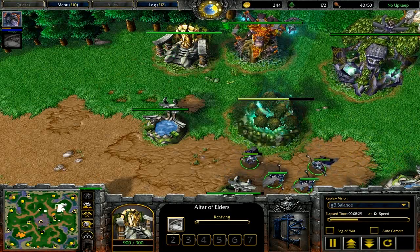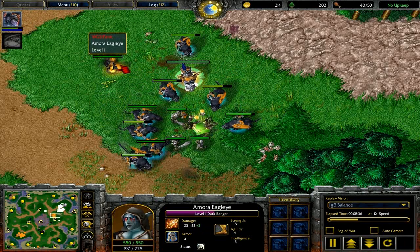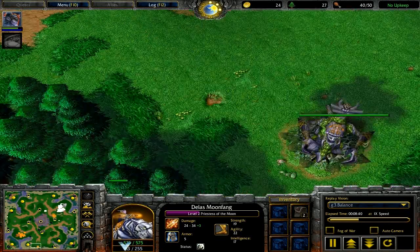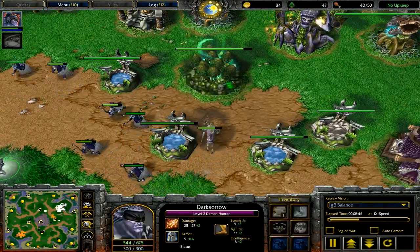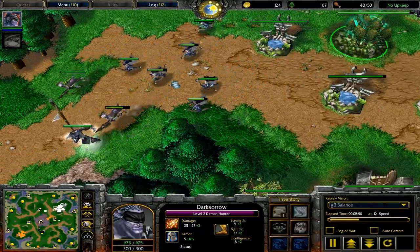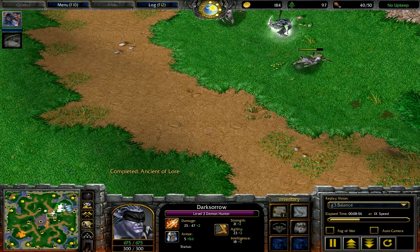At this point I've noticed that he's gotten a dark ranger second, so he started his tech, and I know that he's backed off on the push, so I can pretty much expect that he's starting up an expansion somewhere. My answer to this, instead of massing more archers and dryads, as soon as I realized that I was safe from the ancient protector push and that wasn't going to happen this game, I immediately put down my second ancient of lore and started teching to tier three.